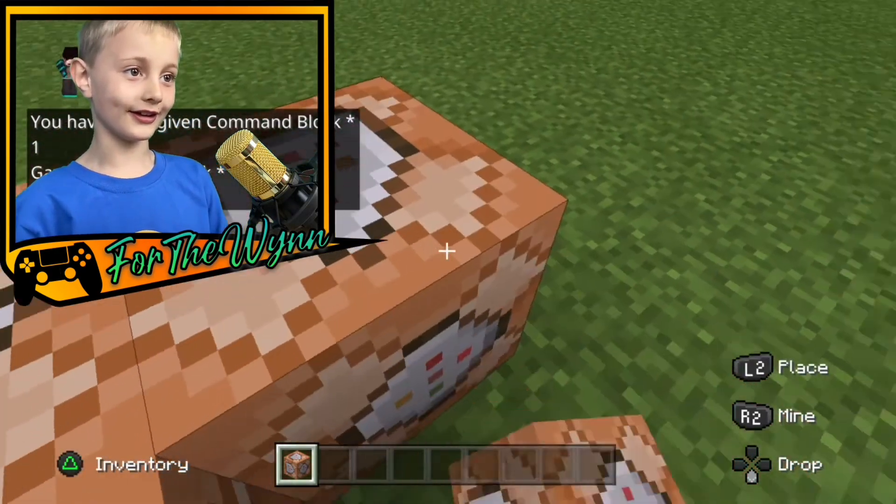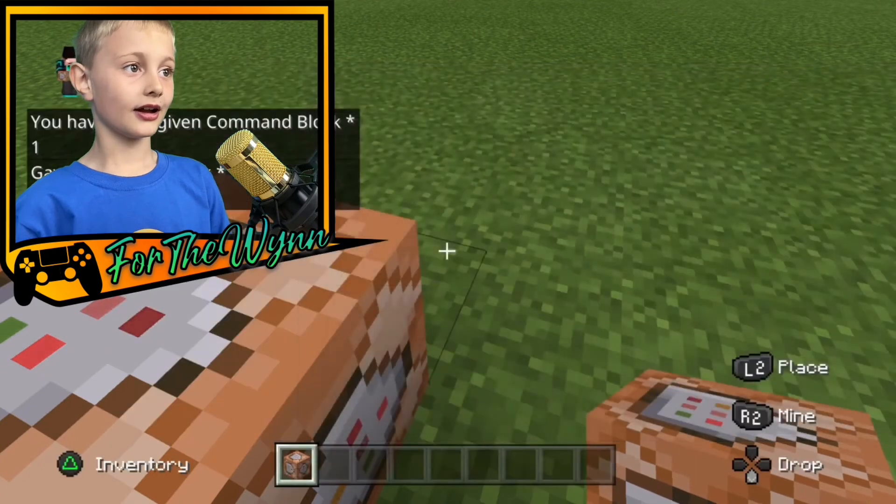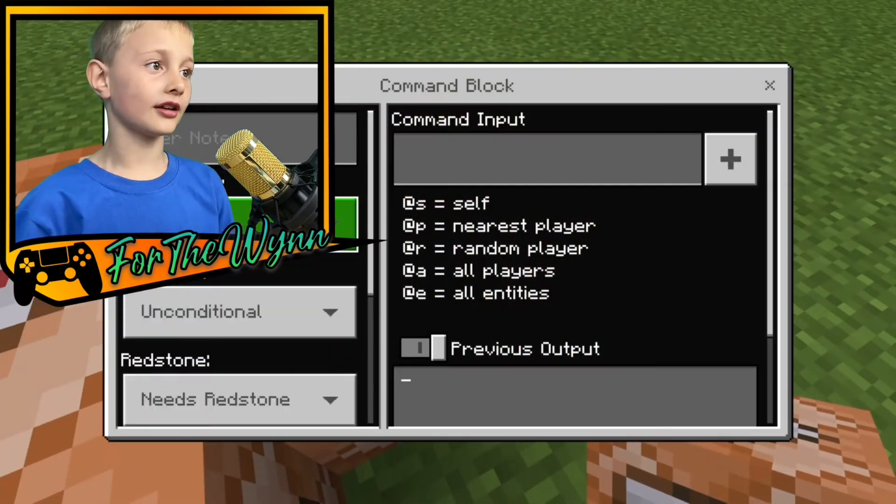And then you've got your command block. It's really great. This is what it looks like inside it.